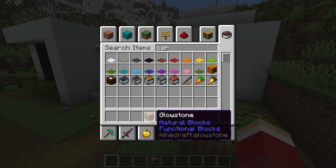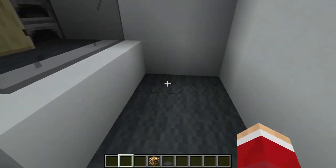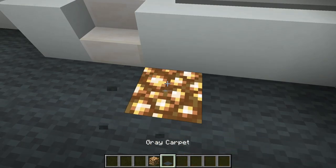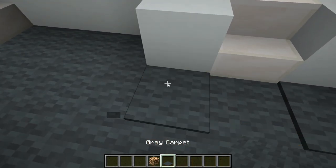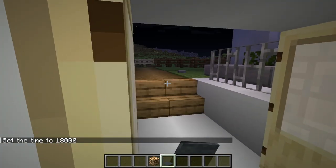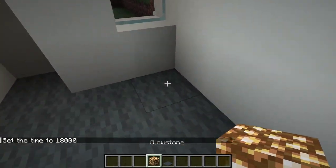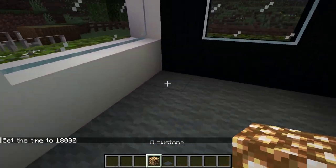Lighting: I tend to like glowstone best. I like to put it under the carpet or the wool like this — that way when it's dark you still get nice light but it's kind of hidden. That's the way I like to light things up.